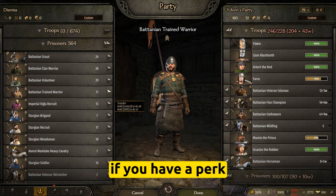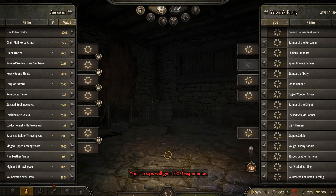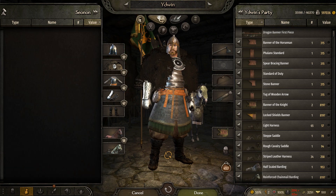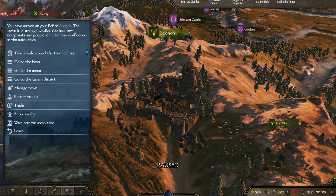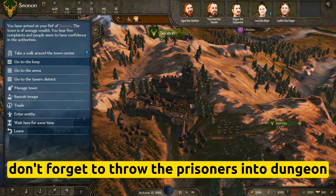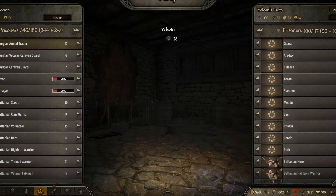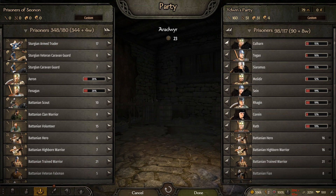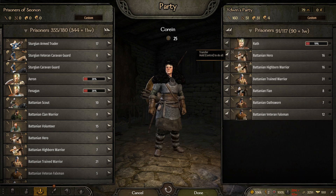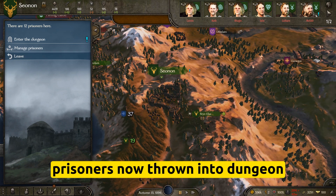If you have the right perk, these prisoners will really come in handy. And of course, don't forget to throw the prisoners into the dungeon. Prisoners are now thrown into the dungeon.